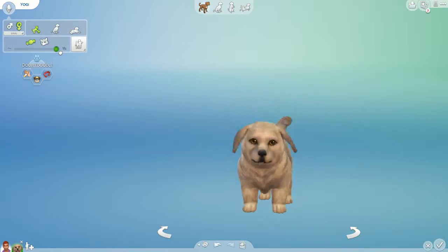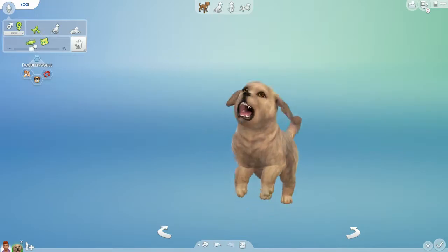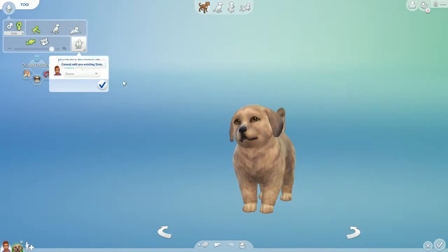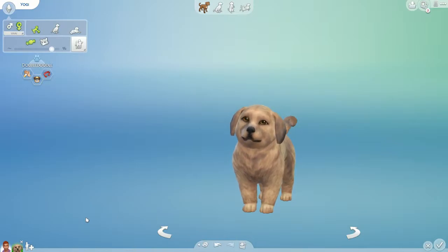You can also change what they sound like. This is a bit new territory for me since I don't usually create pets — I just leave it as is. Then there are different life states, and you can edit relationships. If you've created other animals, you could say this is Yogi's brother, sister, or parent. You can change gender as well. So this is going to be our family — Vincent and Yogi. Once you've finished everything, you click on play.